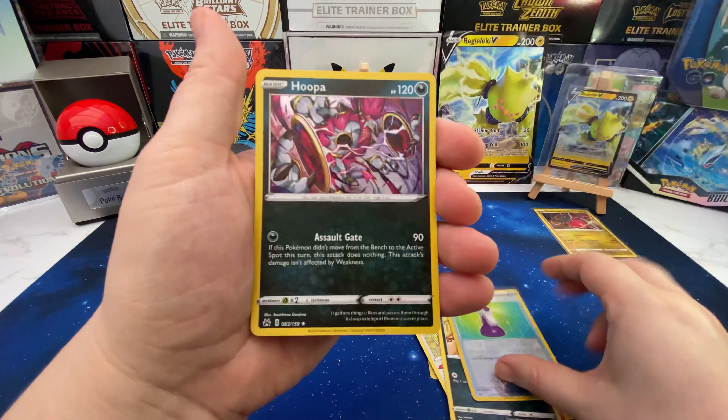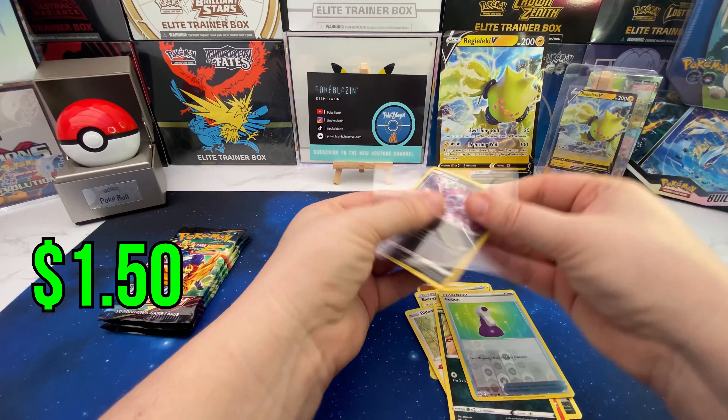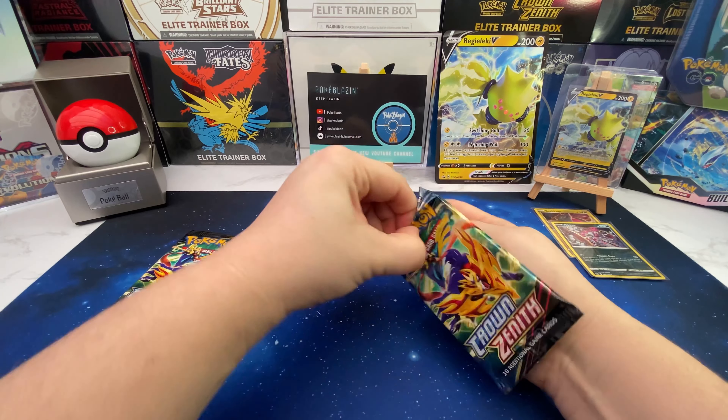Opening the first pack for Regi Leki V — we've got Bidoof, Salendip, Purloin, Reverse Potion into our first card. It's a Hooper holo. At least we've got a holo. We'll pop that one there.